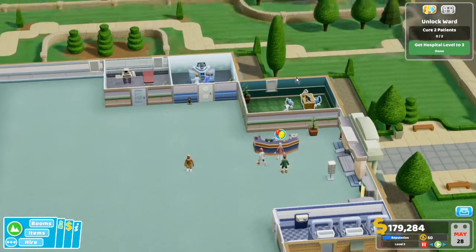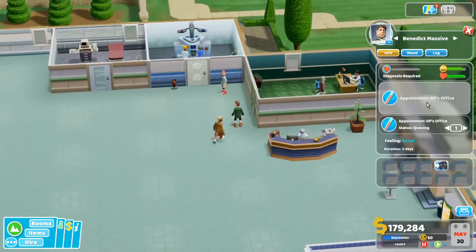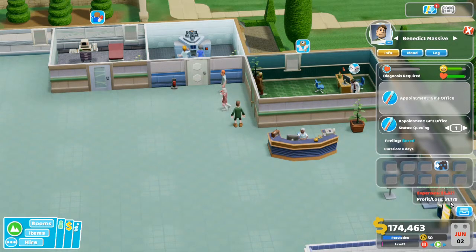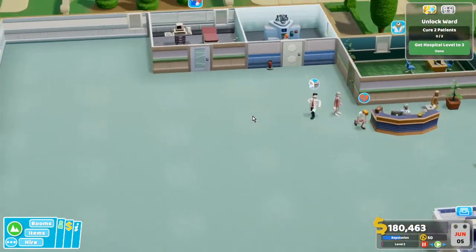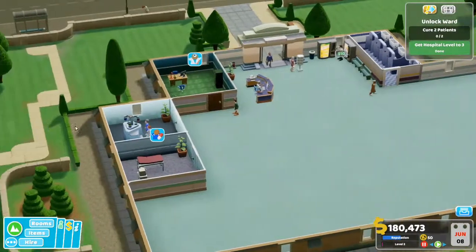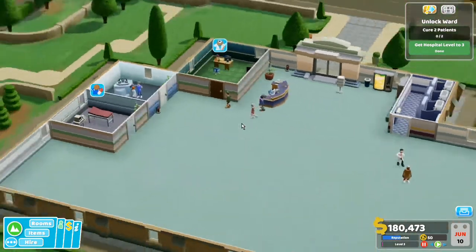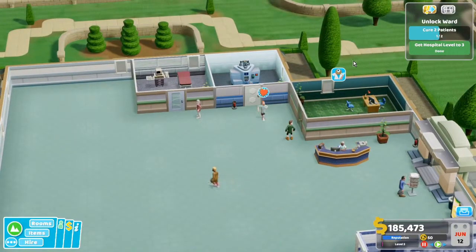How's everybody doing? My general practitioner looks happy, my nurse looks happy. Why do you have balloons over your head, fella? Status queuing one — he's bored. Duration six days. You've been waiting six days? That doesn't make sense. Profit loss — I made some money. Apparently he wants to read stuff instead. Cure two patients, everybody — we have a job to do. My general practitioner went to get a drink, and when he bought a drink I got 10 bucks. Nice. And now he's going to the break room — that's not helpful to me, because I need to cure two patients to get to the next level.